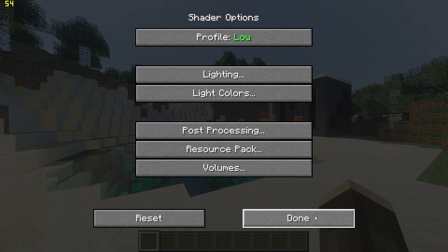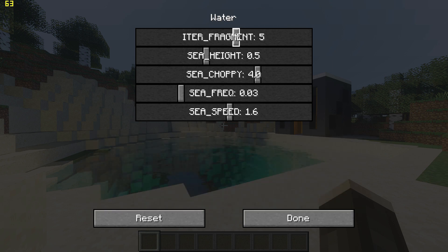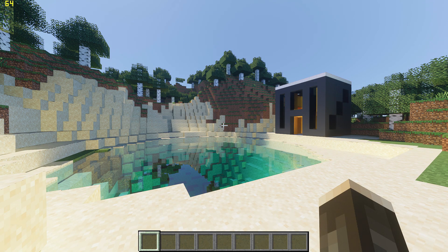Go back to shader options, go to volumes, water and set the fragments to 1. And that's it, you can go back to the game and check your FPS.